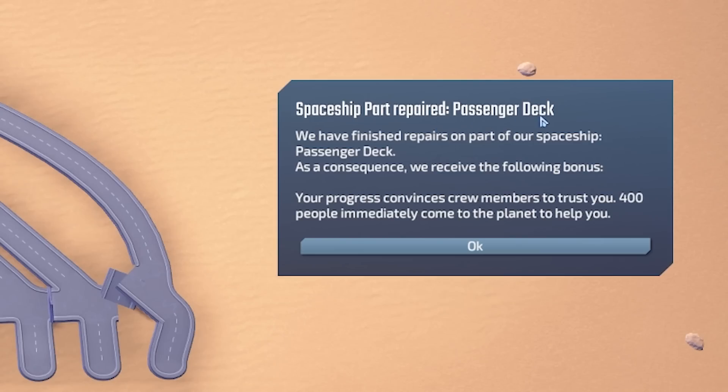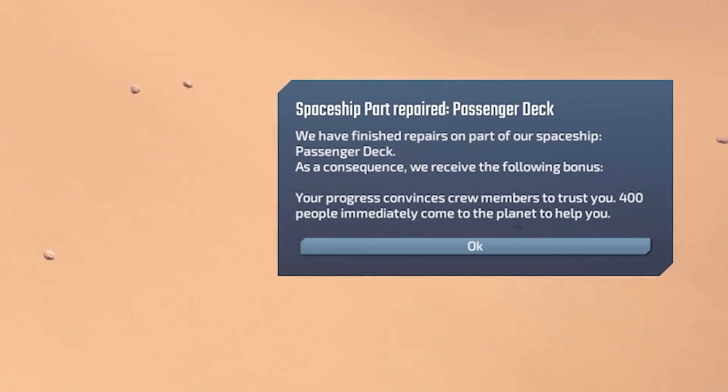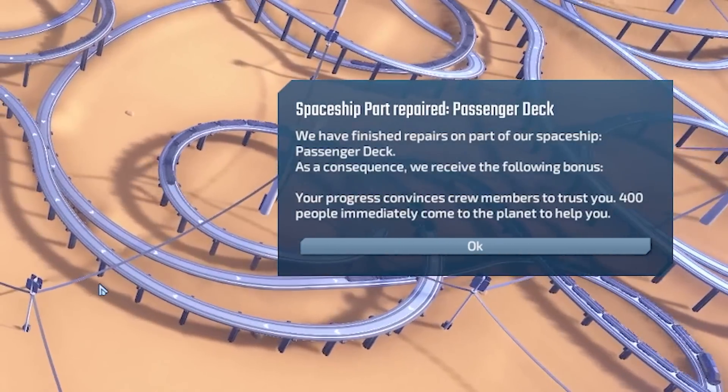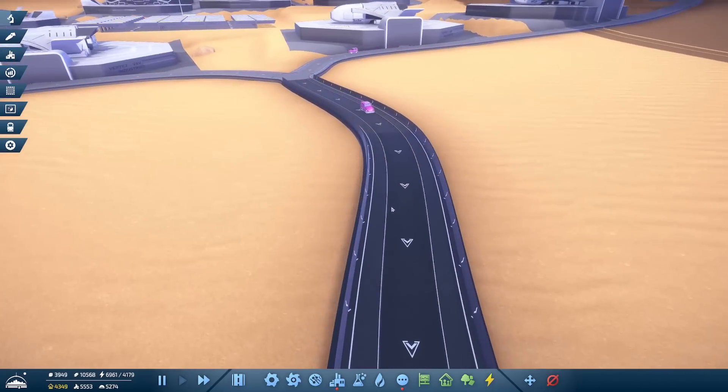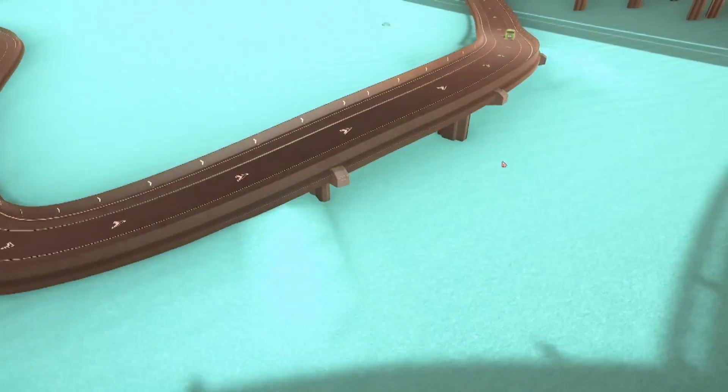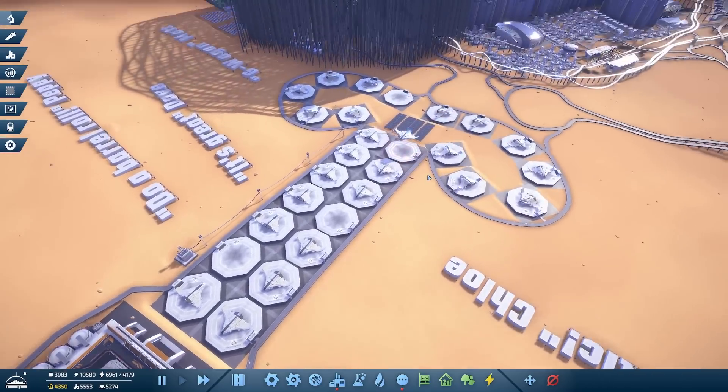The passenger deck has been fixed on our spaceship, which means we're going to get 400 people immediately come to the colony. OK, how do they arrive — is it via the G-wagons? I'm literally not sure, actually. Anyway, back to this.